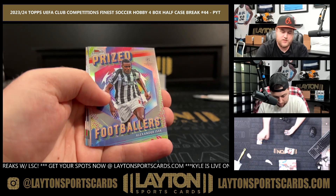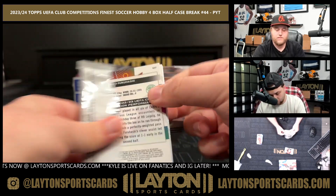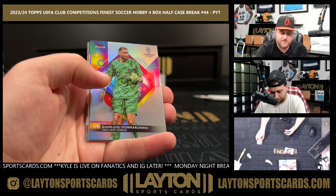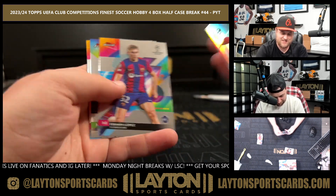Prize Footballers Isak, comebacks — Duranville first class rookie for Dortmund. Refractor of Donnarumma, Godio Gonzalez to 275 for Lazio.